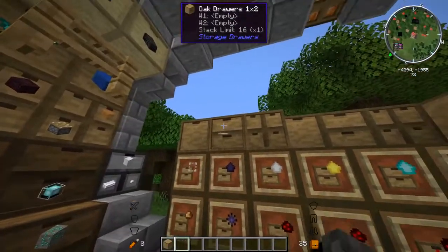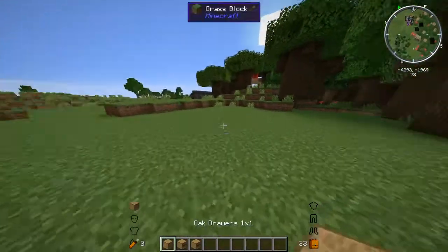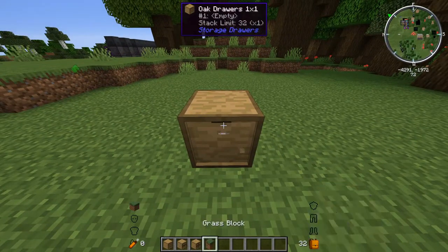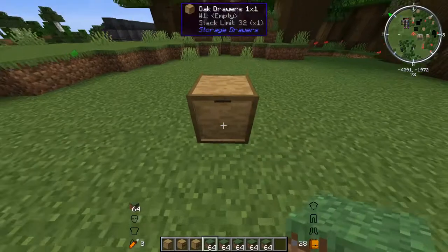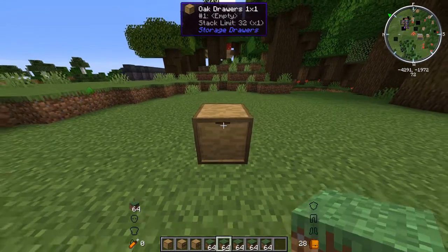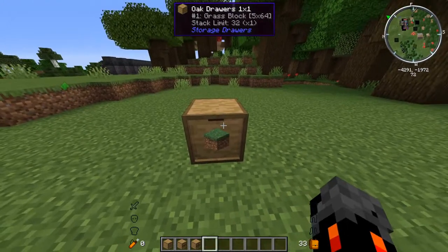First we have the basic drawers. If we just go over here and put one down, we can right-click to put a block in there, and left-click to take it out. If we have a few more blocks, we right-click to put them in. If we shift and left-click, we'll take out a whole stack, and if we double right-click, we put it all in there.